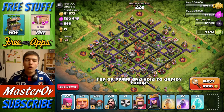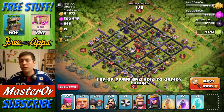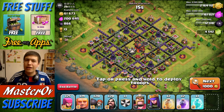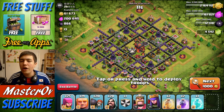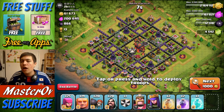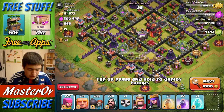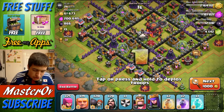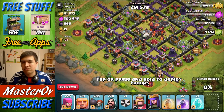So the WAG attack — what is it? It is Wizards, Archers, Giants, Wall Breakers. Really it should be like 'WAGW' or something, but the wizards and wall breakers are kind of in one word. We're going to attack a few different types of bases. This first one is a very standard base — not too hard, not too easy, just pretty standard. We're going to give this one a go to start off with.